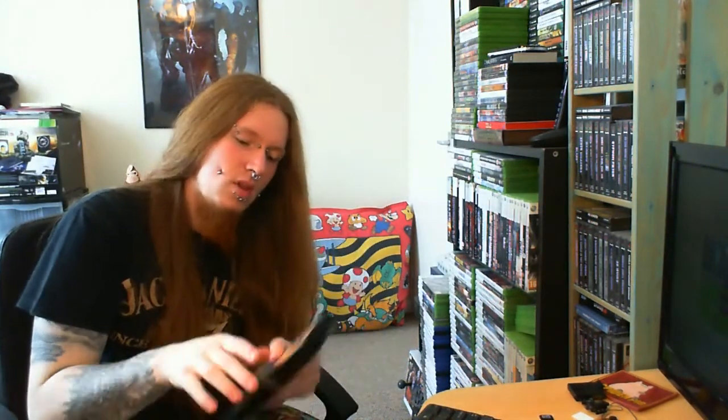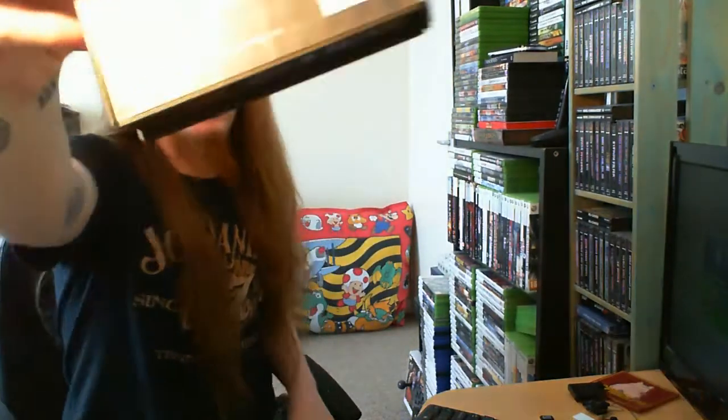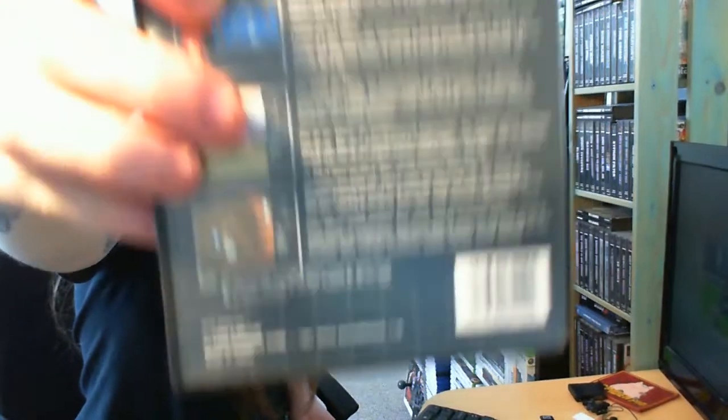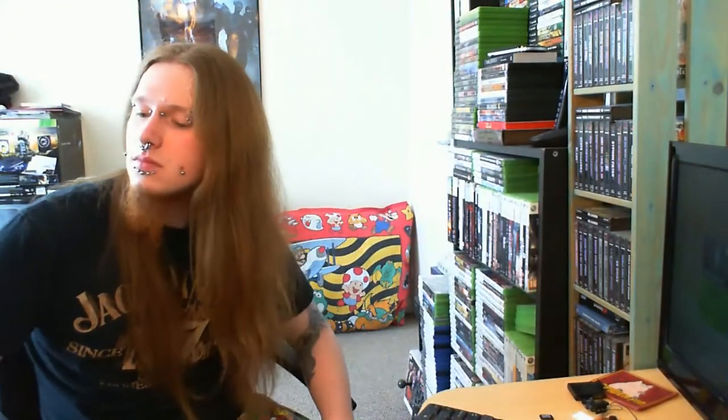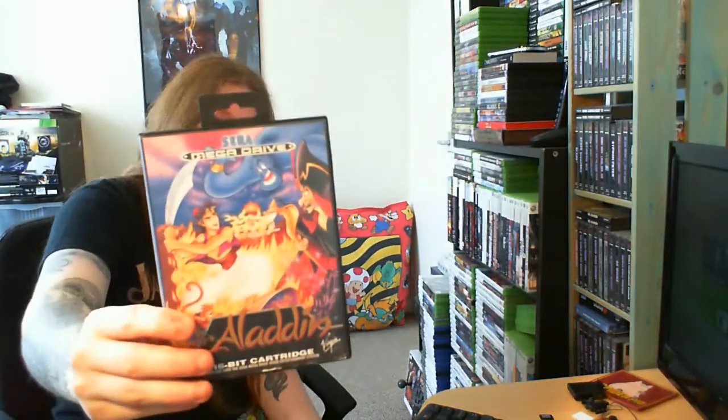Next, we've got a boxed and complete Mega Man — absolutely cracking game, hangy tag and all, awesome condition, very happy to own that one. Then we have Mercs, which is an awesome game made by Capcom — didn't ever notice that before. Cracking game. Then we have a boxed and complete, mint condition Aladdin — hangy tag and all. Cracking game. Can't go wrong with these Disney games; they're particularly good on older consoles.